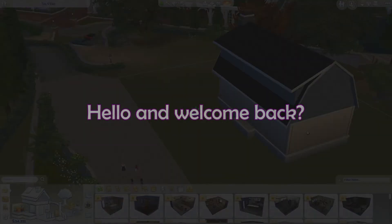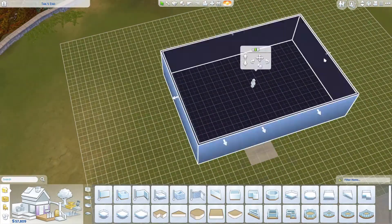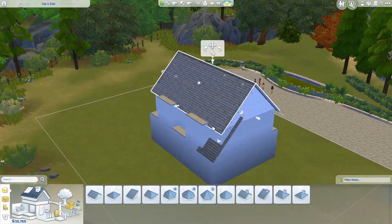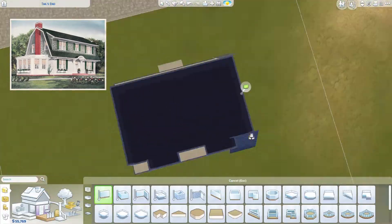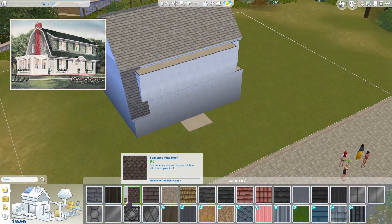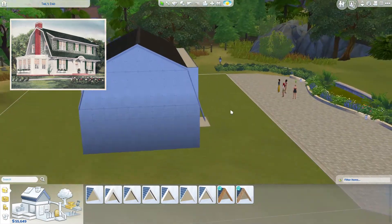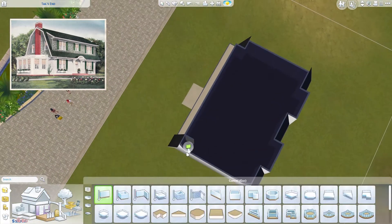Hey guys, so I'm doing another speed build today. I'm thinking of a Dutch colonial house, but a more common name is just a simple farmhouse. I did get some inspiration photos and most of the photos are more or less the same. The most common feature of this house is mainly that it's symmetrical and they have roofs with different angles — the top roof is flatter and the side roofs are more steep.